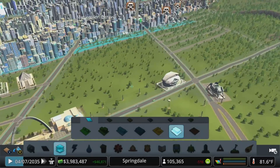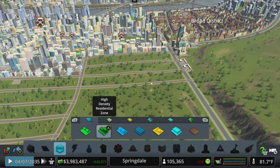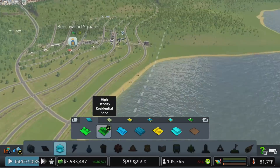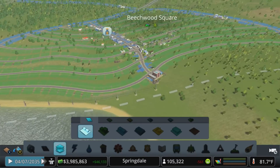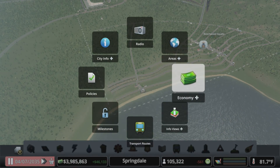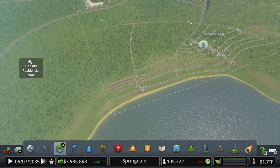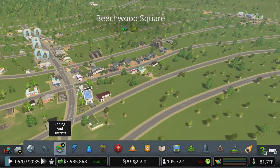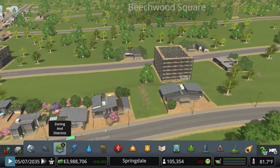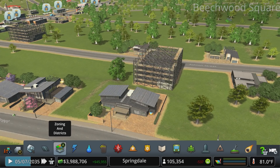That should knock out our industry demand right there. I think between all the low density housing over here - and I knocked the taxes down to one percent for low density, still keeping them at 12 - hopefully that will encourage some people to move in over here. We've got some houses spinning up right now actually, which is nice. Let me throw it on 3x speed.